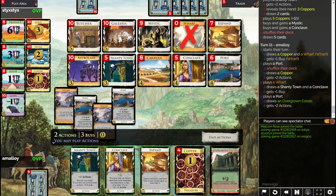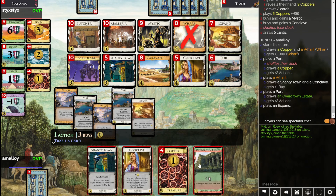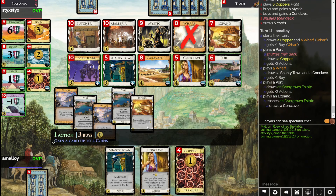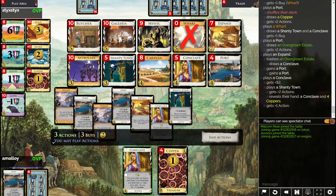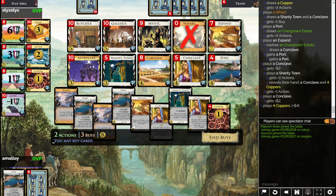I can expand this. Draws another Conclave — fine. I guess I want another Port? Drawing the Conclave means that now when I play the Shantytown, it won't draw. That's too bad. This is so bad.